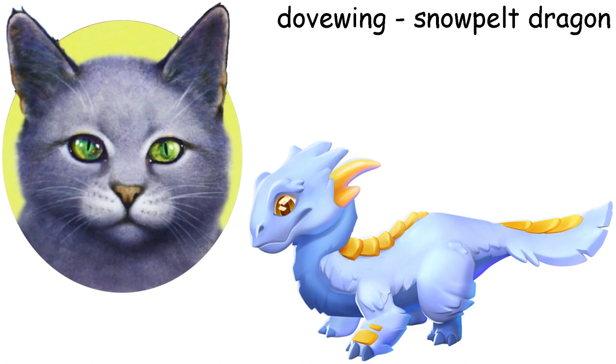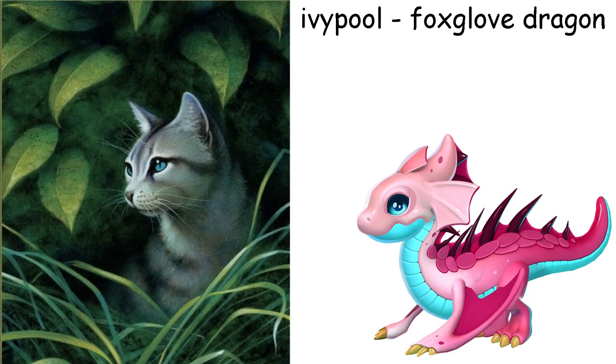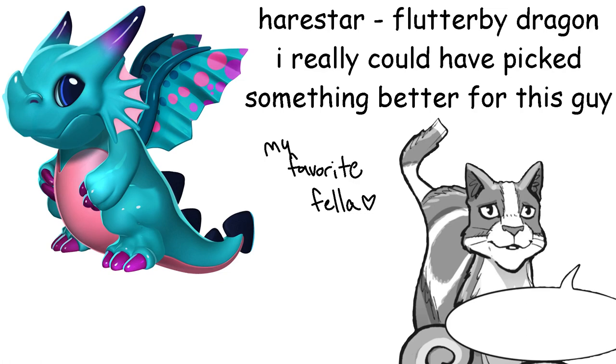Ivypool is a Foxglove Dragon. They share literally zero traits, but Ivypool is a very lanky cat and anserine dragons are the lankiest you can get, so I just settled with this one. Also this dragon is cute and I wanted to use it at least once. Harestar is a Flutterby Dragon. They don't share appearance but I wanted a dragon that is kind of a pushover, and ursine dragons are quite literally just like that.